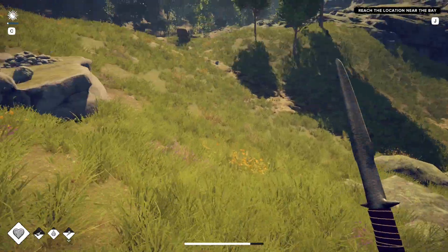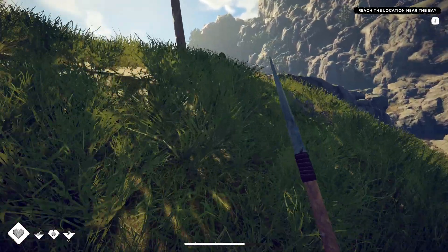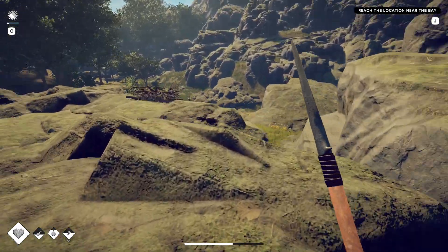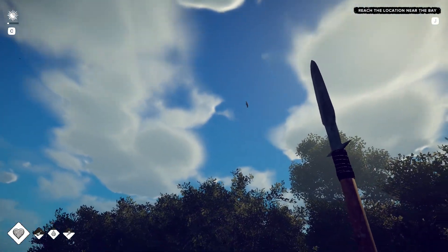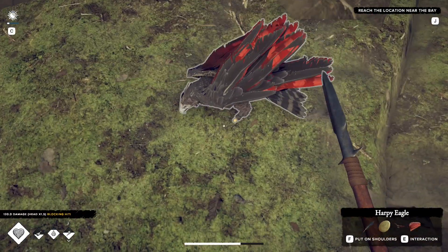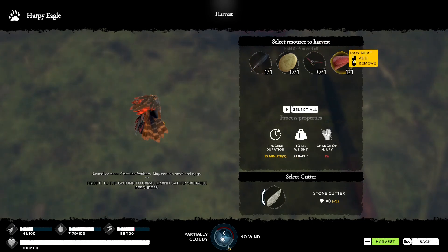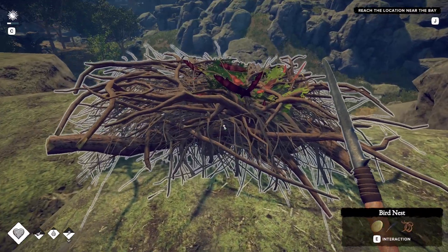There's another dog by the bird's nest - that's four dogs to eat. As soon as you get close to a bird's nest you'll get attacked by the bird. Just wait for the right moment then stab - timing again. He's down and gives us a feather, some meat we can cook up, and an egg. Main reason for coming here was feathers, because we're going to be investing in bow skill later on.